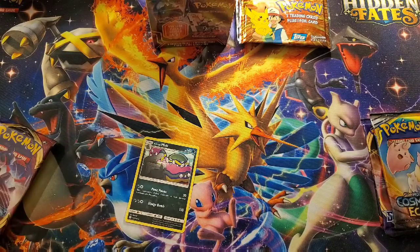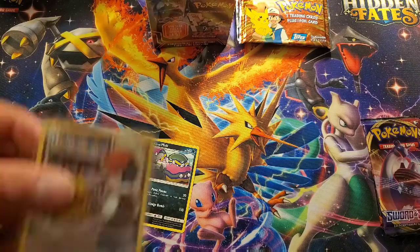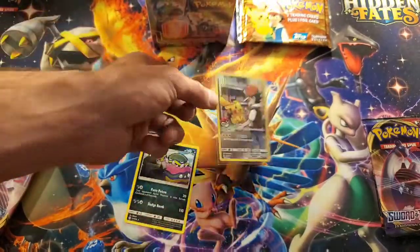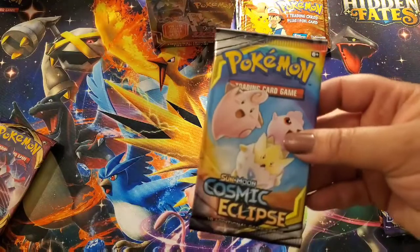Here's a sleeve for you. And we got a Muck too, in case you didn't see that. That's gorgeous — that's the one I wanted. We're definitely opening that third box. I'm going to start off with my Cosmic Eclipse.